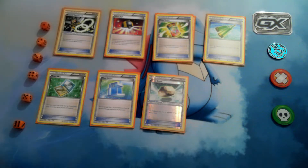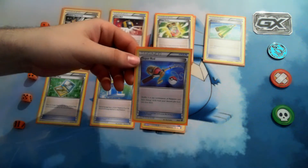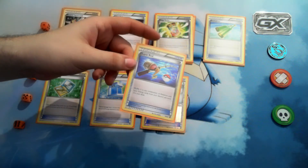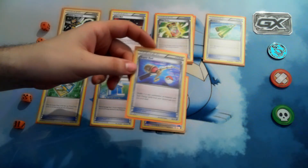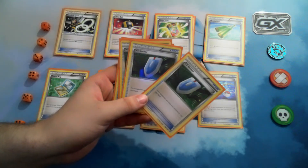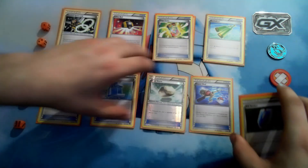I only run one Super Rod. Sometimes you don't want to get your energy back into your deck — sometimes you just want to get your Pokémon back. I'm using the Black and White one — I think it's called Dragon's Vault, I don't remember exactly. And then four copies of VS Seeker to get those supporters back in your hand — you'll see why that's very important.